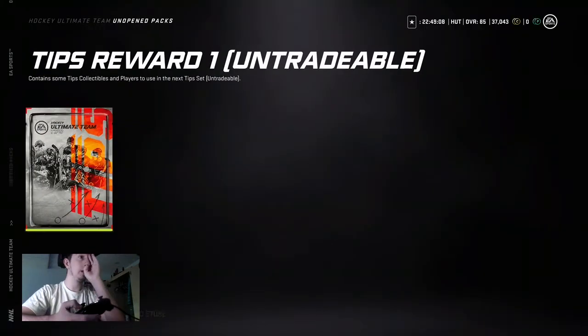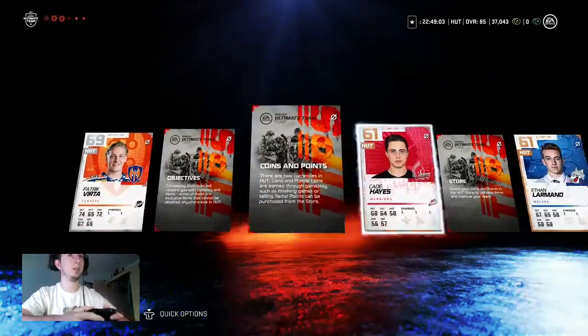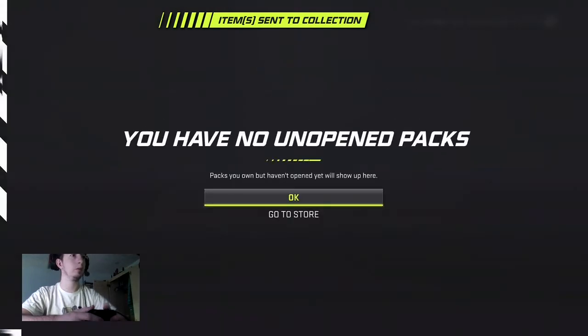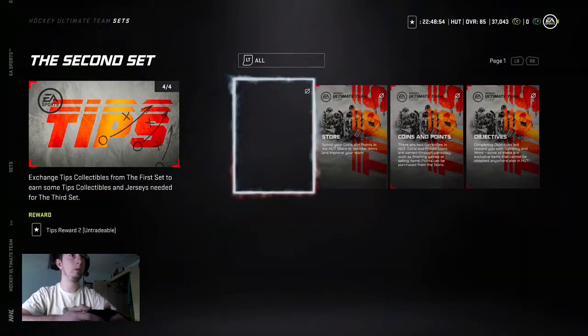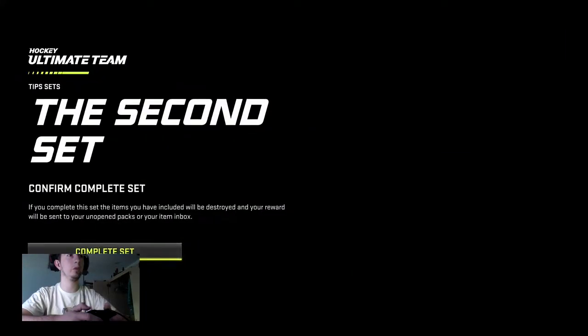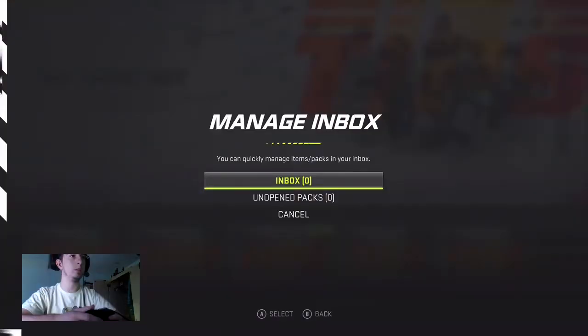Click unopened packs, click A, and then click X and A. Get this done as quickly as possible. Then LS and then set all the collection. Same thing — click this down, autofill. And you just keep doing this until you get to the last one, which is the good pack at the end of the day where you might get something decent.